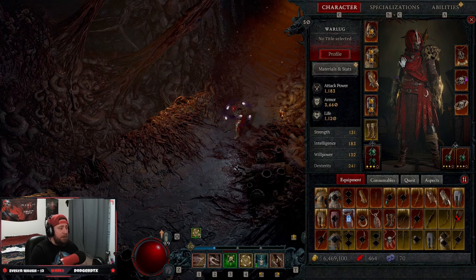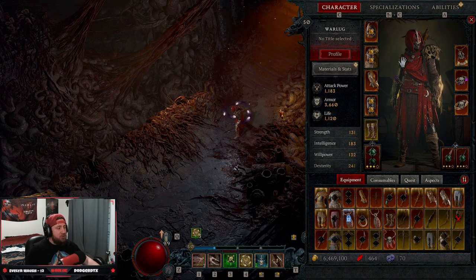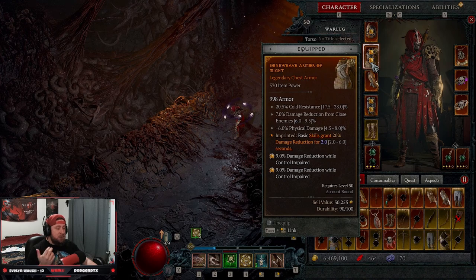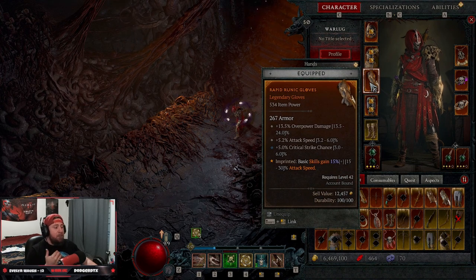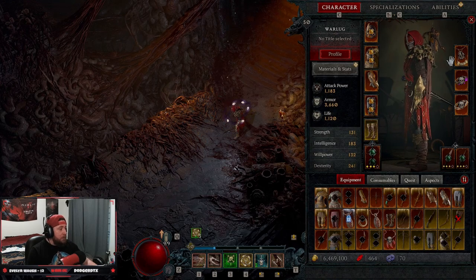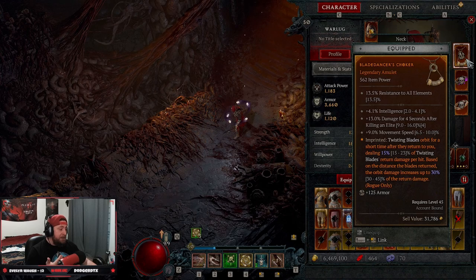For gear, we're using aspects only — no necessary legendary powers needed for 1 to 50. On the chest take the Might codex, which gives damage reduction from basic skills. Take Rapid for more basic attack speed with Puncture, and Disobedience for more armor — because again, we are squishy.